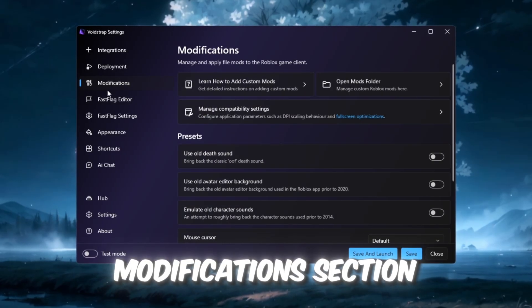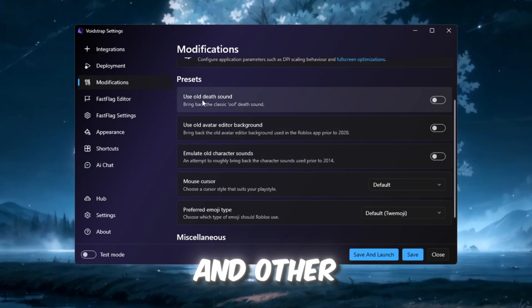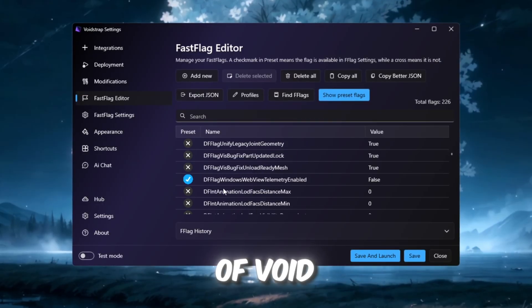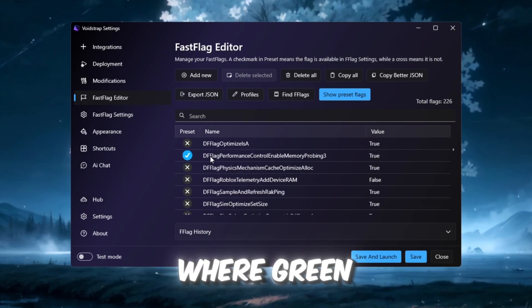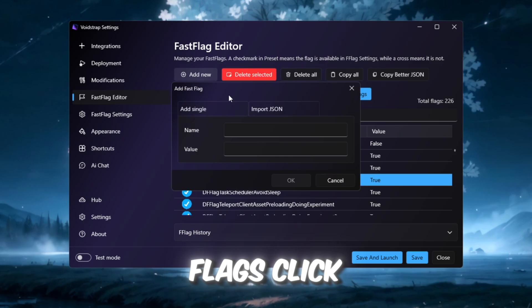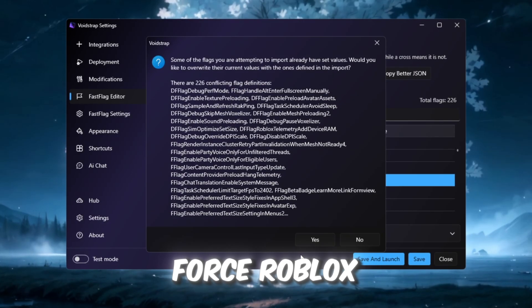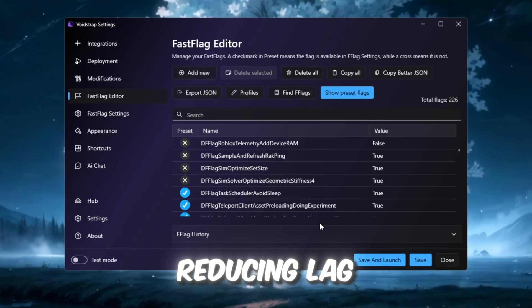Next, go to the modifications section, where you can manage mods, visual tweaks, classic sounds, and other features similar to Blockstrap. After that, open the Fast Flag editor, which is the most powerful part of Voidstrap. Here you'll see Roblox Performance flags, where green checkmarks are presets and red X icons are custom flags. Click Import JSON, paste your Fast Flag codes, and press Save so Voidstrap applies them correctly. These flags force Roblox to use your hardware more efficiently, instantly increasing FPS and reducing lag.